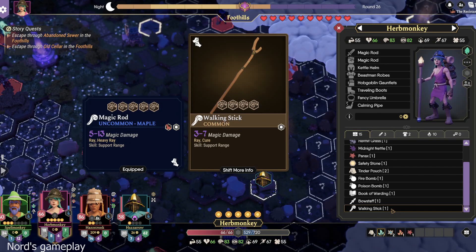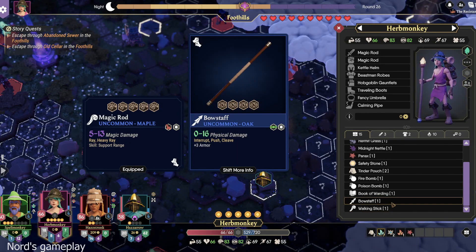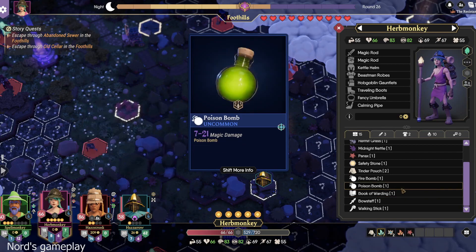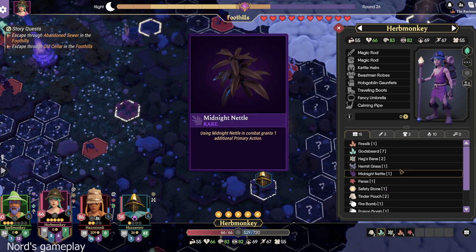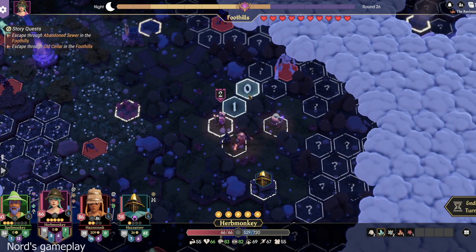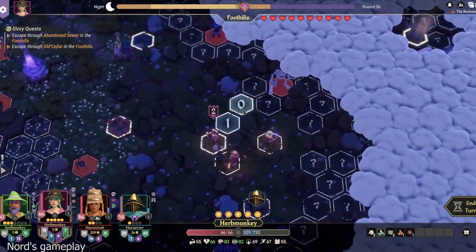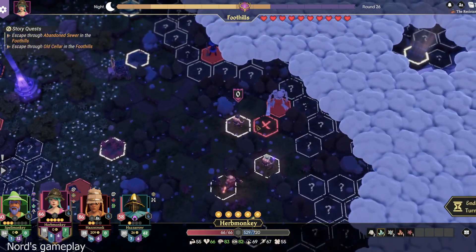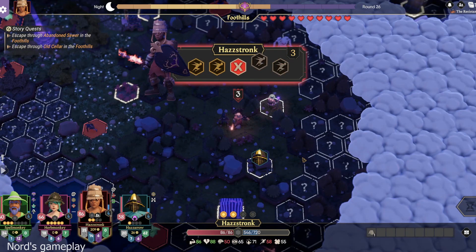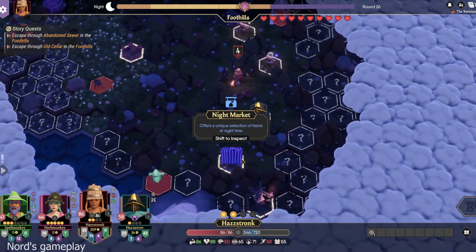I don't know if cure is going to be worthwhile. I'll hang on to the book set. Book of Warding — the push is nice. I'll hang on to it. I'm gonna move close to the boner. Pull it. Just go there. Find a herb. All right, you got four, so you should be able to go to the night market.